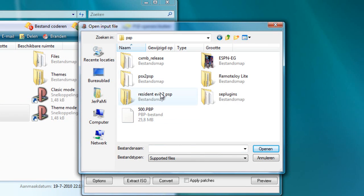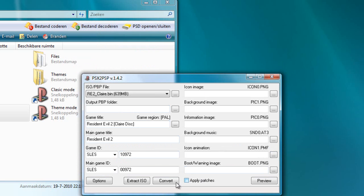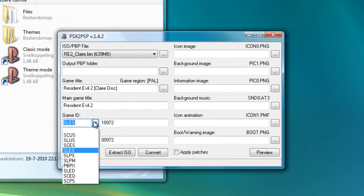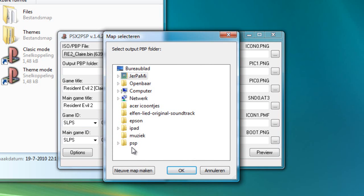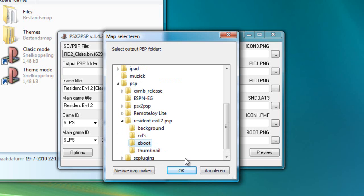We're gonna search it up: PSP, Resident Evil 2, PSP CDs, Claire. And then in order to fix the police station problem, you need to change the Game ID to SLPS and then the numeric code 01222. Do the same here — SLPS 01222. Alright, when you've done that you need to click the extract folder, so we go to PSP and Resident Evil 2 e-boot and click OK.